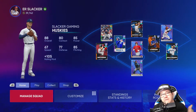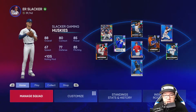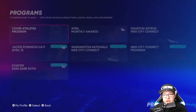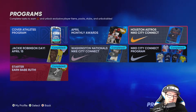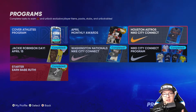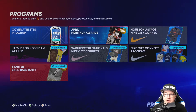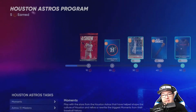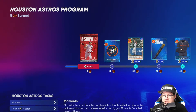To get started, when you're on the home page go over to Play, then Programs, then Other Programs. You're going to see it on the right side — depending on when you watch this it might be located at a different point, since new programs push older ones down the screen. Find the Houston Astros Nike City Connect and click on that.